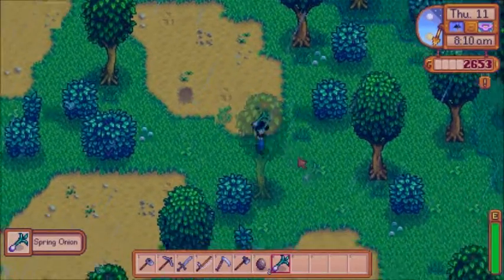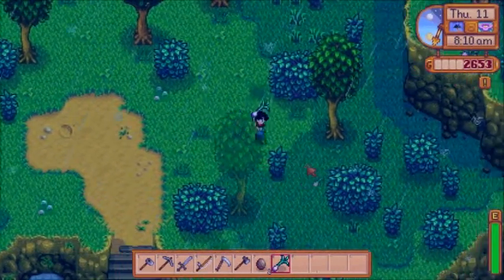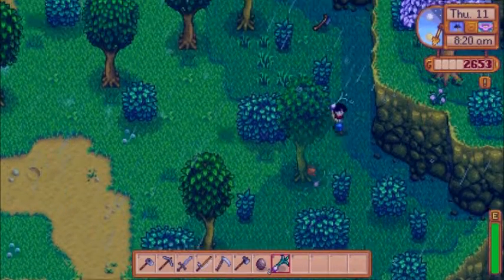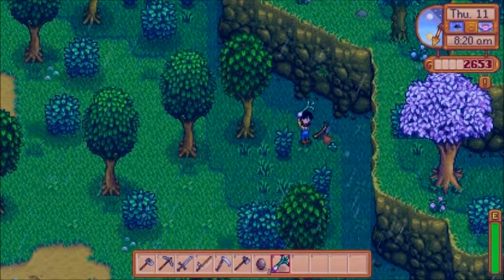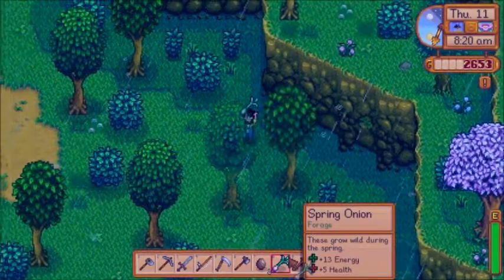There's one spring onion down here. I was looking for flowers and stuff but I don't see any. Robin's axe should be down here - yeah, it's right here. So let's go return that to Robin.